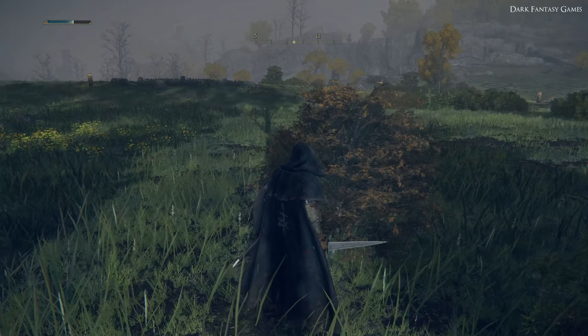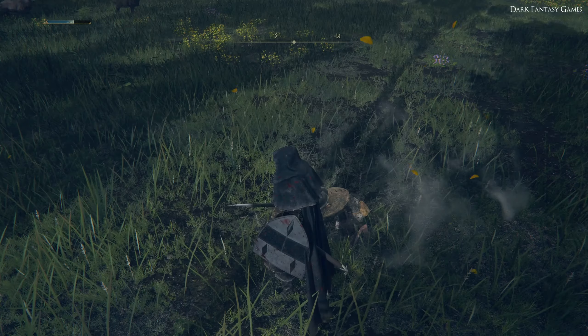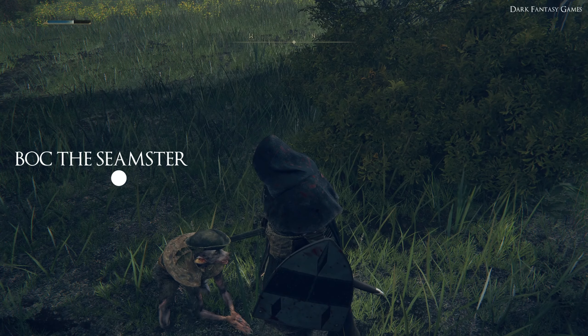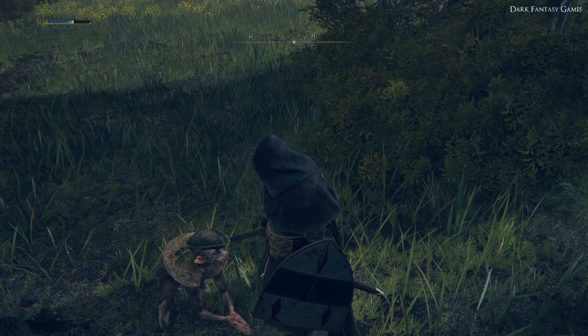Not far from Stormgate there was this talking bush. If you hit this bush it will actually reveal an NPC called Boc the Seamster. If you talk to him he will give you a questline and a hint that there is a coastal cave nearby.